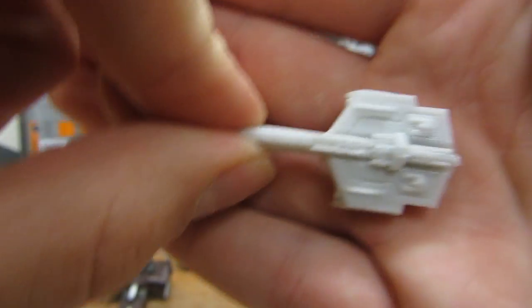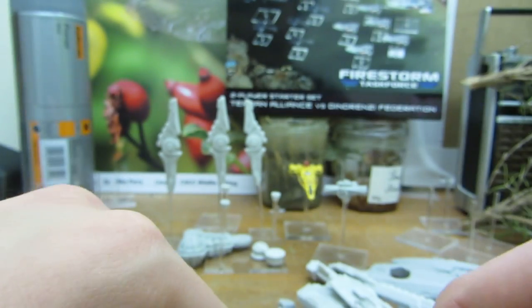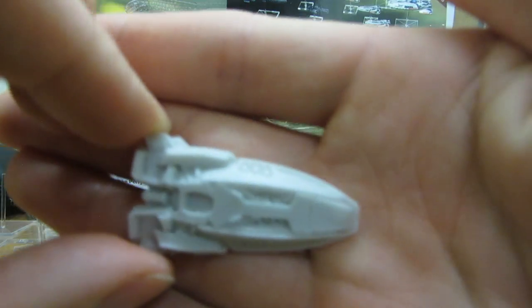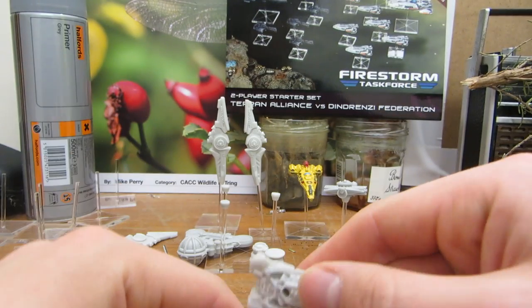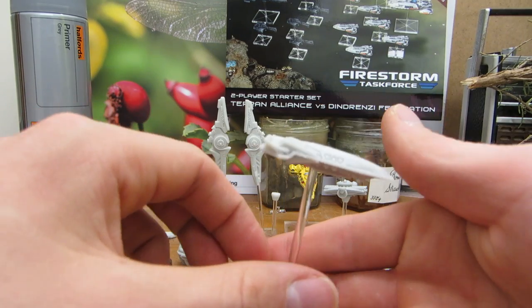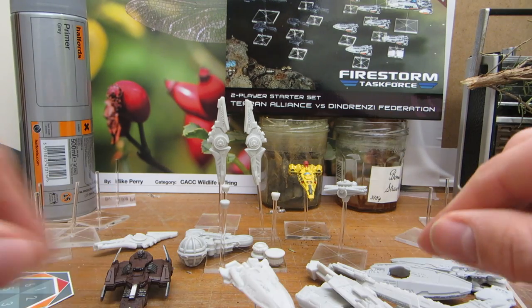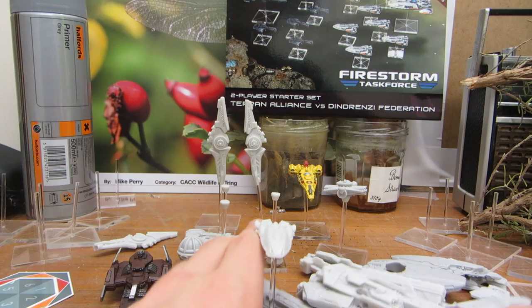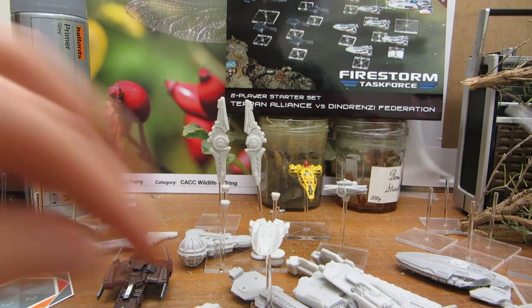So that is the Dindrenzy light frigate — can't remember what it's called — and these are the Terran light frigates. Not much to say about these aside from the nice design, nice detailing, all one piece. These two fit on the smaller size base, which a lot of people are hoping will transfer across from Task Force to Firestorm, just to ease congestion on the table. I've gotten into quite a few furball situations playing Firestorm Armada and they get kind of messy.